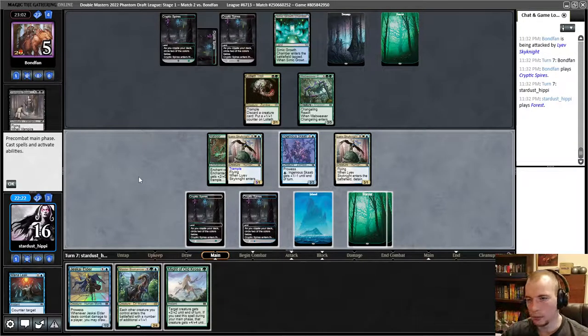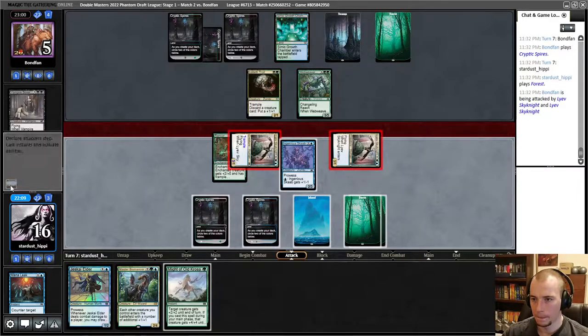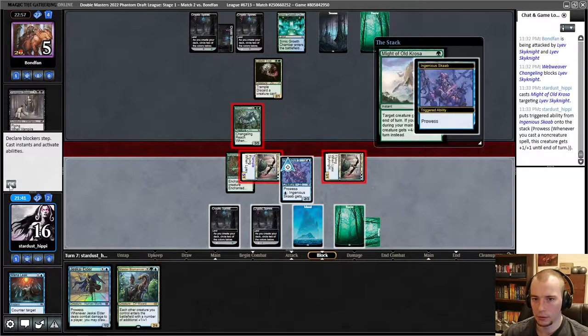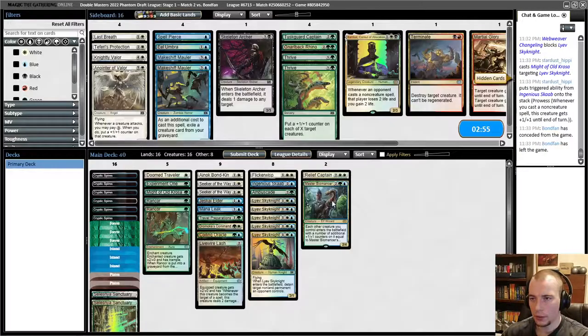I'll play my Forest. Should I attack with everything or just the flyers? Forcing them to spend mana isn't that relevant probably. Let's just attack with both flyers and see what they have. I guess I try to play the Might here. I'm already putting them in lethal range from this Sky Knight, so if they have a removal spell this is really bad because I'd lose both Sky Knights. But if they don't have removal I just win. I think it's worth a shot — and we got there against a slower deck, sort of exactly what we want to be facing.